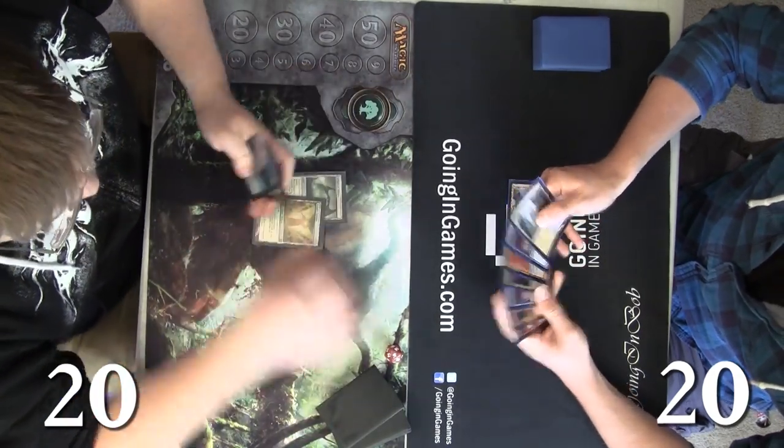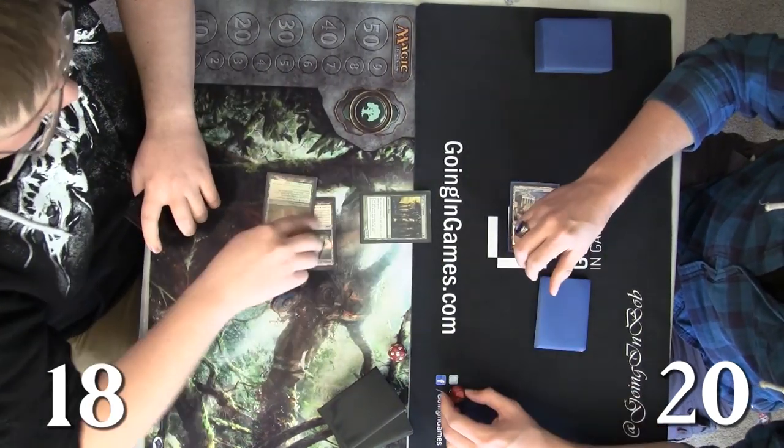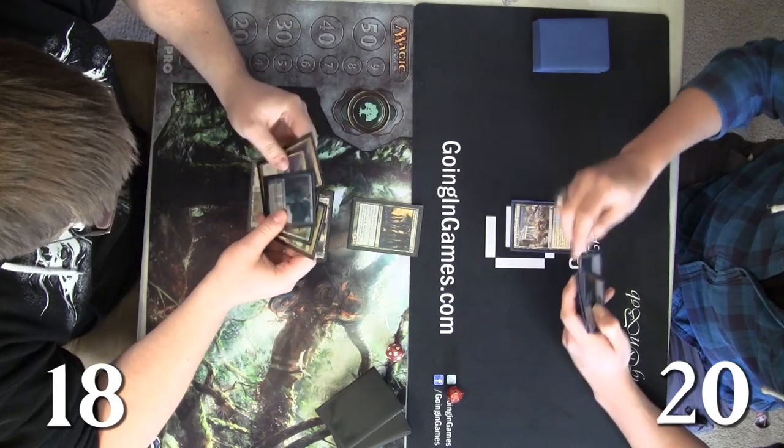Andy's got a pretty good grip here. He's actually going to go down to 18 to play out that Sylvan Caryatid, but he's just got some meat real early. He's got a Jace, he's got Chromatic Lantern in there, he's got two Sphinx's Revelations — so he's just got all the gas that he needs.